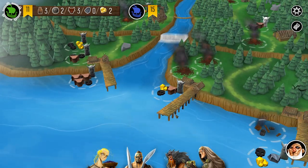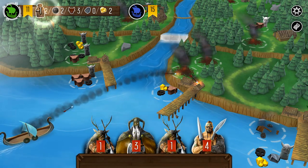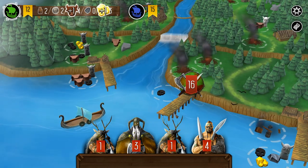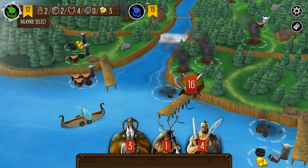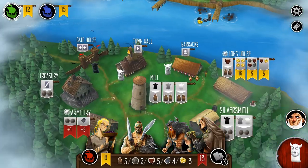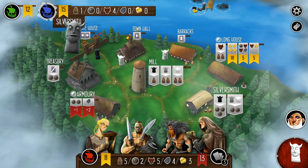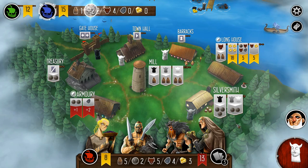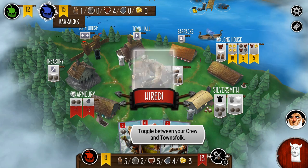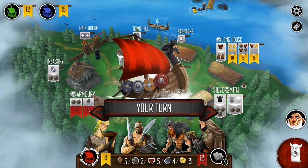Ager feels like the stronger opponent even though Bjorn's ahead — Ager seems to make better moves. There was a hit from the Valkyrie though, which was tough. But essentially the two AIs are neck and neck. If you look at my provisions, I have five in hand ready to go again, and I've got my white totems, so I can go raid if I want to.